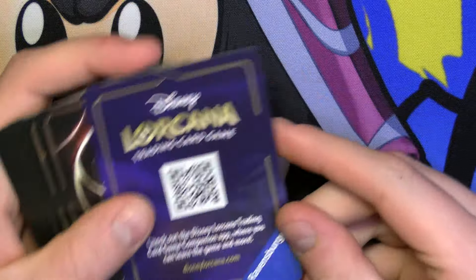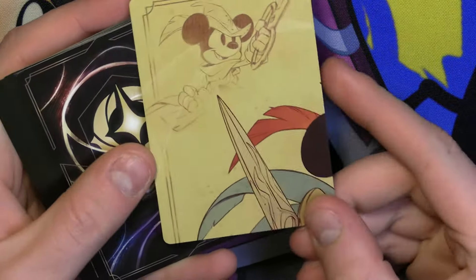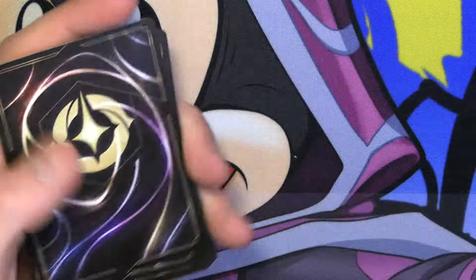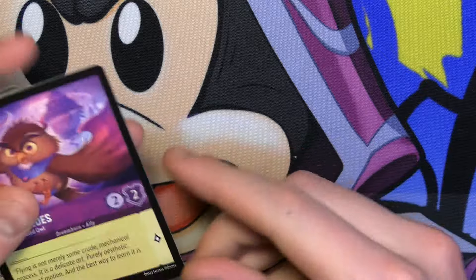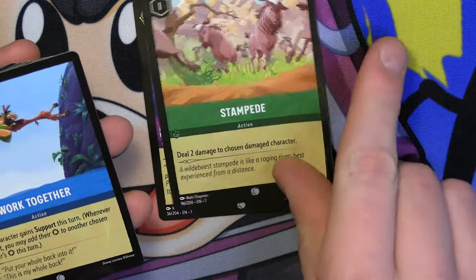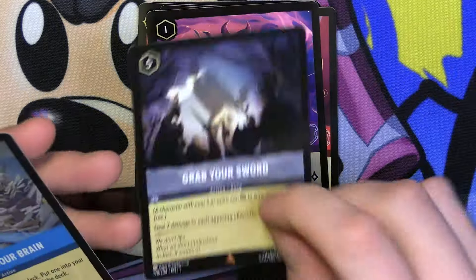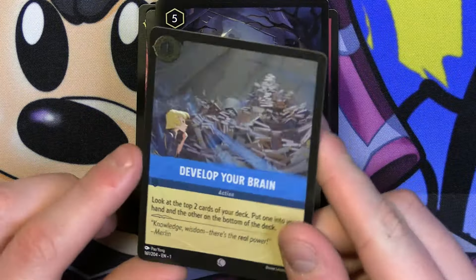Anyway, just to show you here, we got a little companion app thing — it's actually pretty nice and it does turn into this little puzzle, which is pretty cool. So from this pack we got Archimedes, Stampede, Work Together, Gaston, Kuna Matata, Cerberus, Goofy, Donald Duck, Rapunzel, Maleficent, Grab Your Swords, and then a holo version of Develop Your Brain. Very nice.